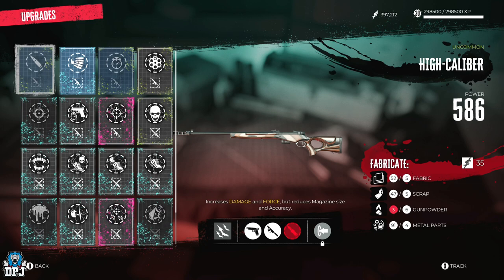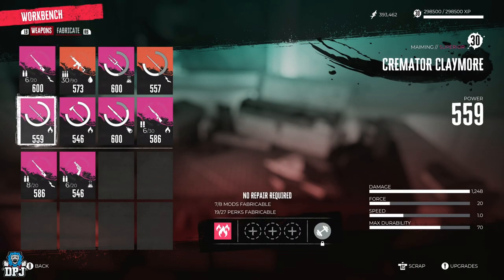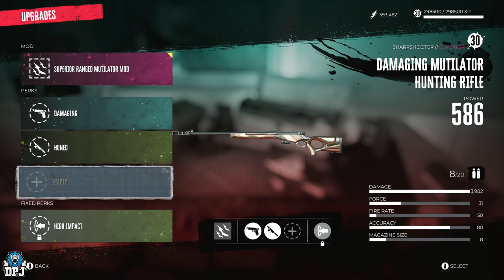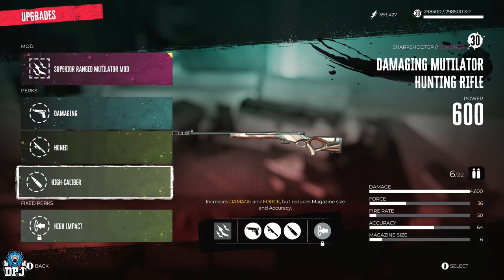Then you want to put on High Caliber — I need some gunpowder for that, give me a second. Okay, got the gunpowder. So let's go back and put on High Caliber: it increases damage and force but reduces magazine size and accuracy. Don't worry about those downsides — you want to put this on, simple as that.